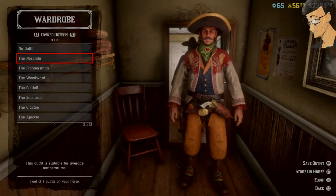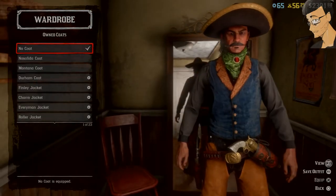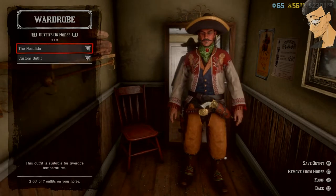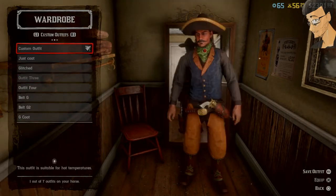Start off by choosing the No Salida uniform or outfit and remove the coat. Go back to your outfits on your horse, remove the original one, and you're left with a no coat No Salida uniform.